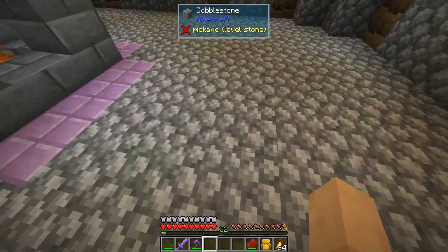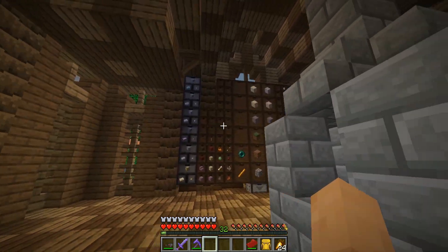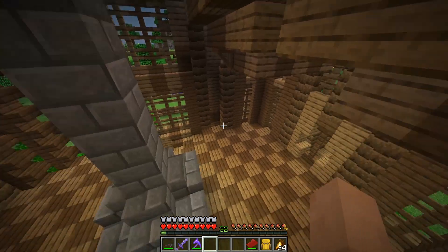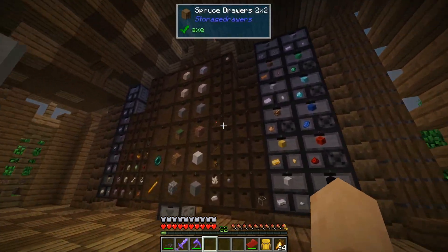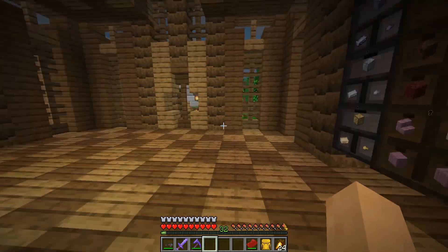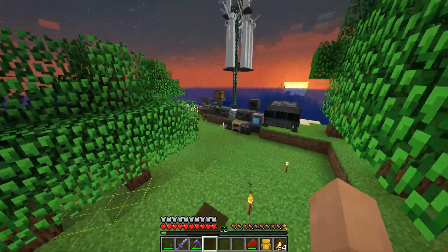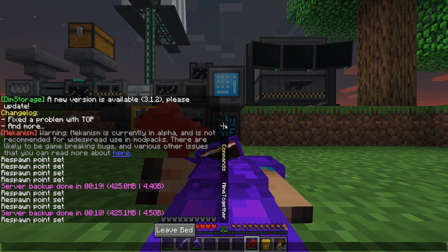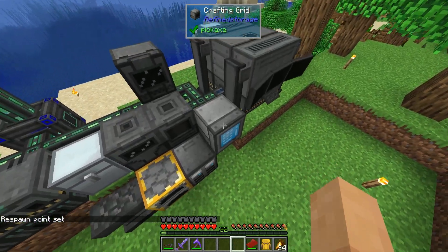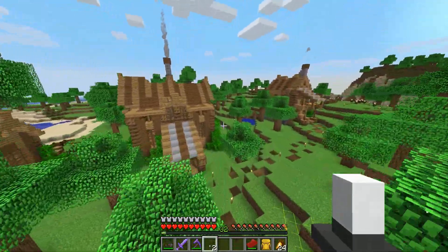The basement is pretty much complete — we've got a lot to do down there still, and we might even need a second basement. But upstairs here as the nighttime comes — look at this beautiful buildin... oh, that's a problem, we'll clean that up. I've been slowly but surely moving all of our resources into drawers. You might ask why — well, drawers are pretty awesome and quite efficient at storing large amounts of resources.